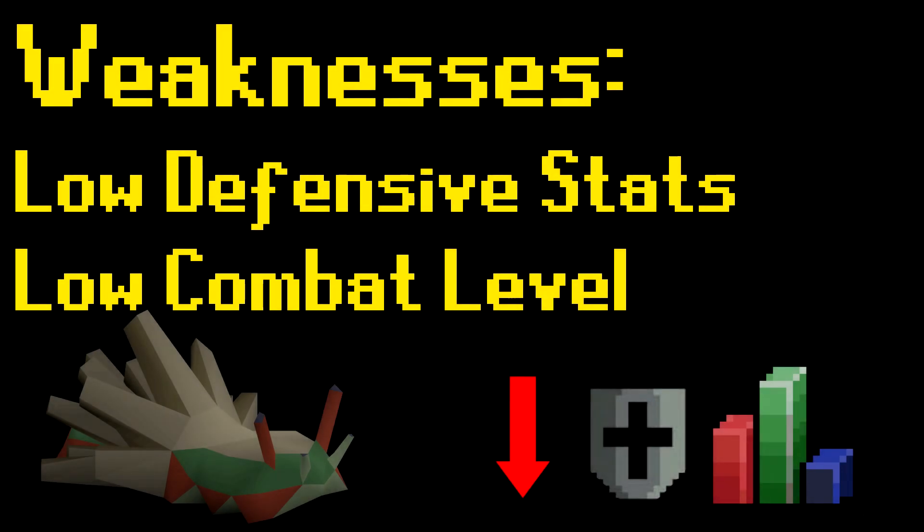As far as weaknesses go, rock slugs have a low combat level of 29 and have no defensive bonuses, so any combat type you prefer will do the trick.